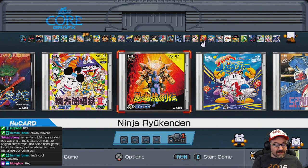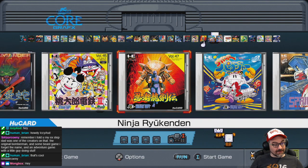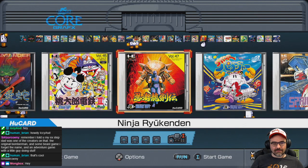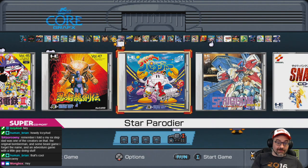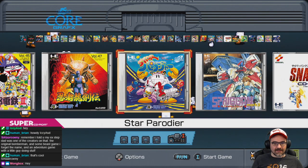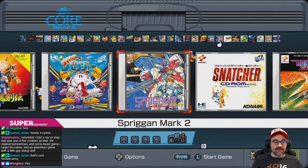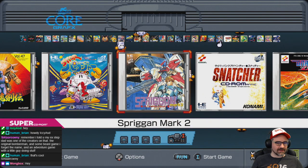Ninja Ryukinden is Ninja Gaiden — an enhanced port of the NES Ninja Gaiden game, a really cool inclusion. Star Parodier is a neat inclusion too — a shoot-em-up that's also a parody, featuring Bomberman and other characters. Spriggan Mark 2 is also included. The games don't seem to be in alphabetical order — maybe sorted by release date.